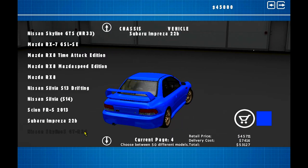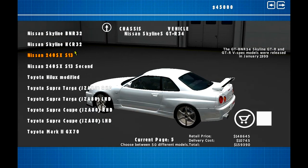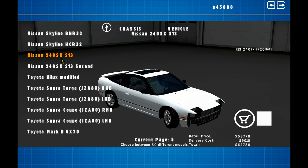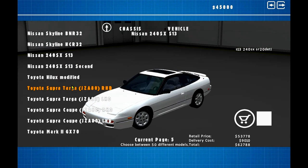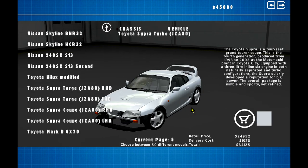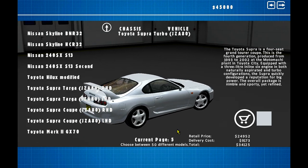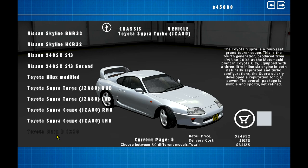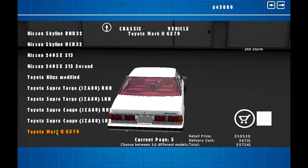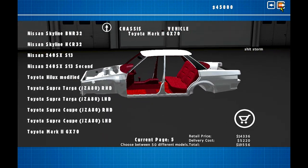Scion FR-S, S14, S13, RX8. Impreza 22B — I like that, such a beautiful car. Hello, Bunta Fujiwara. R34 — the car even started. Choose between 50 models. BNR32, HCR34 — so a 4-door and 2-door GTR. 240S — another 240? How many fucking 240s do we have in this game? All of the 240s. Toyota Hilux — that's not a Toyota, boss. We got a nice clean Supra. Honestly, this is a higher model than my current Let's Play Supra. And we got a Mark II JX70. The car list is very JDM.